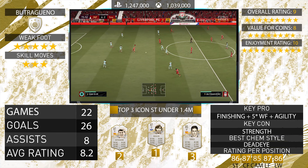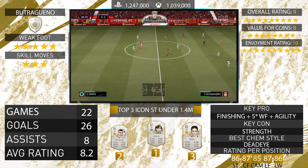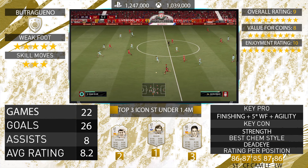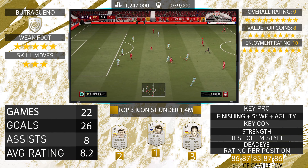He's nearly the same price as Mbappe and it is close — believe me, it is very close between Mbappe and Butra Guerrero. As you can see, in my top three icons under 1.4 million, Dalgleish only just takes the top spot, Butra Guerrero in a close second, and then quite far behind was that Torres card. I'm only ranking icons I've personally tried, so there may be some that are actually better.